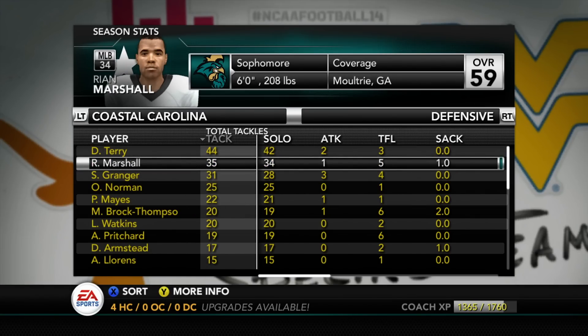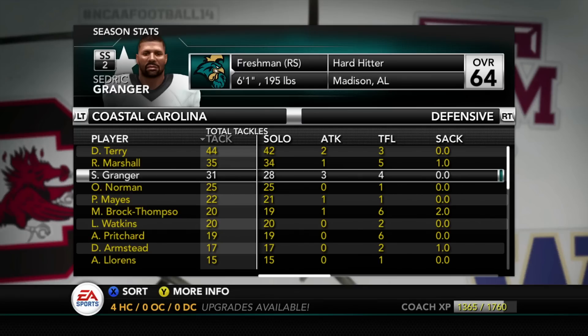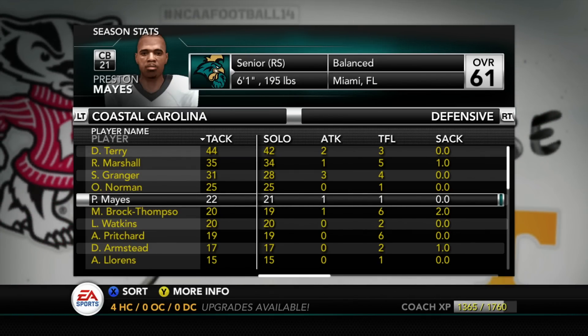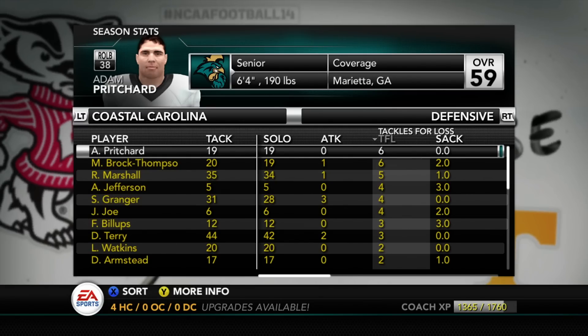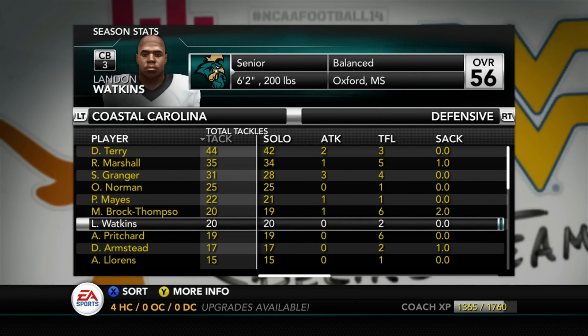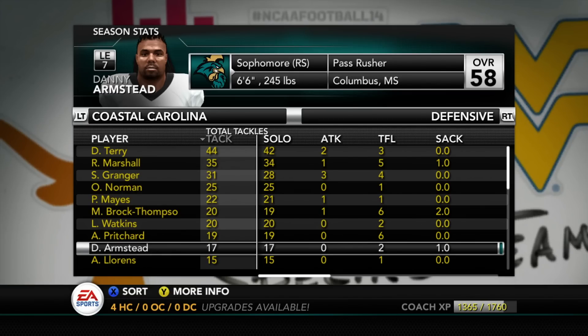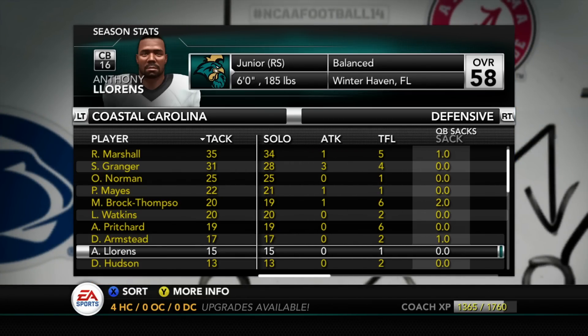Looking at tackles: Darius Terry is leading the way — he's the guy I user during the game, so that makes sense. Ryan Marshall started out slow but now has 34 solo tackles, which is pretty good. Cedric Granger is leading our team in picks with both interceptions. Orlando Norman is doing pretty good on the outside. Preston Mays is hit and miss. Michael Brock Thompson has a lot of tackles for losses — six — along with Adam Pritchard having a good year as well.